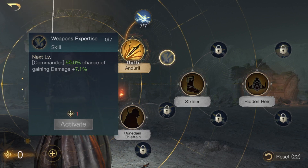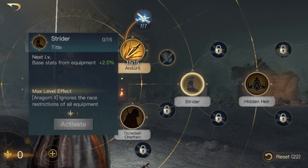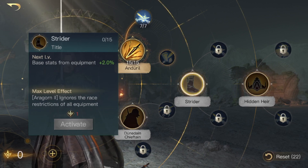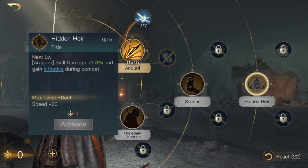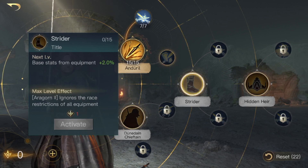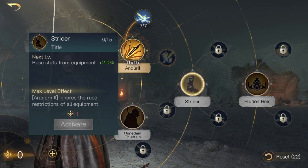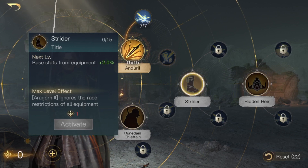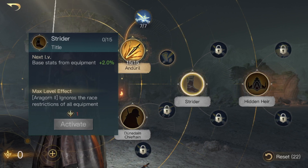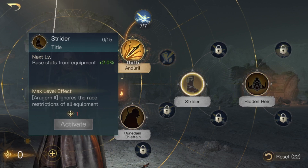Next you're going to want to put 14 points into Strider. Strider increases the base stats from equipment by 2% per level. It's not the greatest, but you have to upgrade it. Only upgrade it to level 14 out of 15 because you won't have enough skill points otherwise. The max level effect ignores the race restrictions of all equipment, meaning if you have equipment that can't normally go on a man commander, you'll be able to use it on Aragorn. You'll only put it at 14 out of 15 unless you have imparted wisdom for those extra 4 skill points.